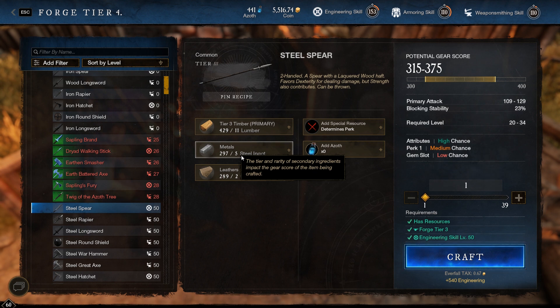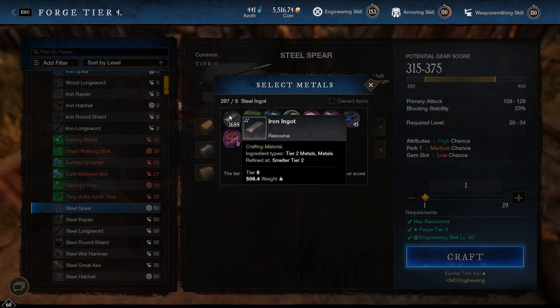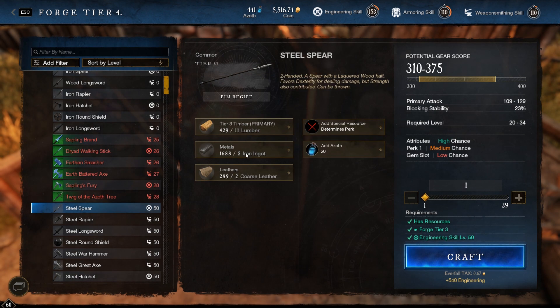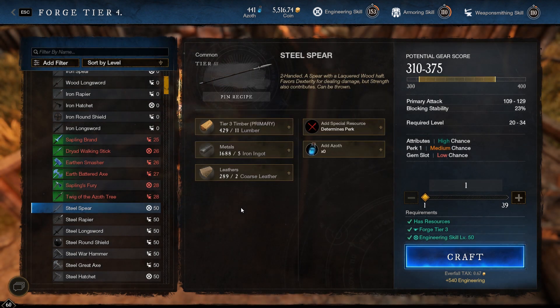I do believe there might be an issue with this, because you can cut that price into a third. If you go here, you can actually use iron ingots to craft the same spear. You'll still be getting 540 engineering for it, but you bring the total cost of the metal down to a third — you only need five iron bars. However, don't get too excited: if you salvage it, you just get a little bit of lumber back, so it's not a way to make an additional amount of steel.